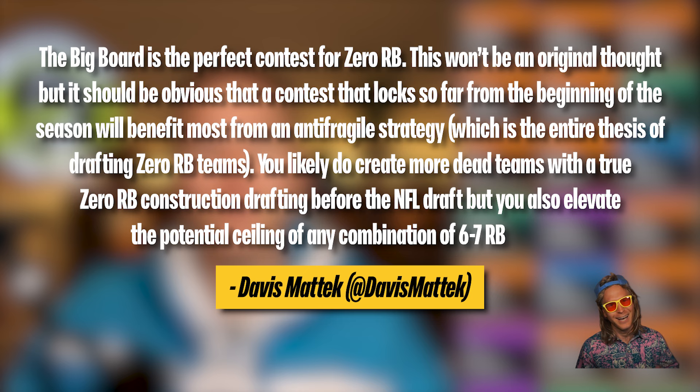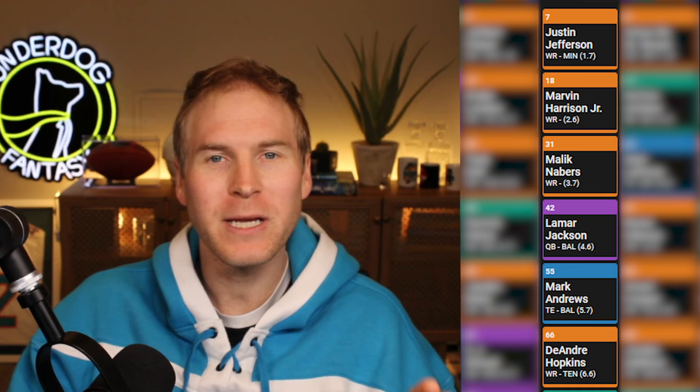Round 6, pick 66, DeAndre Hopkins. Zero RB has been a major focus for me in these early drafts. I was hoping Jordan Addison would fall to me here so I could build out more Vikings team correlation with Jefferson, but I was fine settling for DeAndre Hopkins in this spot. Honestly, I'm mostly neutral on Hopkins — solid, not bad, not great — but it's more about what happens to wide receivers in these drafts after a certain tier comes off the board. He represents the last of a tier, and the running back values in rounds 7 and 8 are just much, much stronger. I'm not taking a lesser receiver at pick 74. And selecting Hopkins also opens up one of my favorite stacks late with the uber cheap Will Levis.